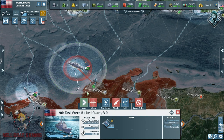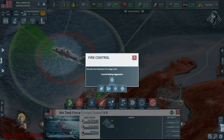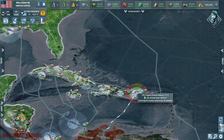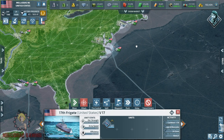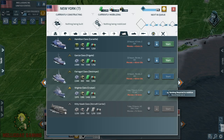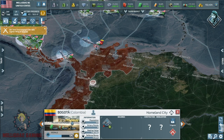Looking at the notifications — we engaged a fighter wing in Barranquilla. Besides those air radars patrolling the city, there are some fighters grounded there because it has an airbase. Now the airbase has been broken and those fighters appear to be grounded.